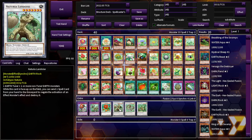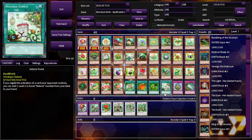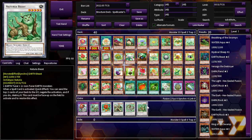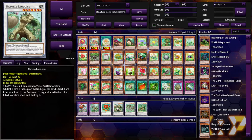Naturia Landois: when this card is face-up on the field, you can send one spell card from your hand to the graveyard to negate the activation of a monster's effect and destroy it. If this said 'monster' for the cost instead of spell card, it would literally be an infinite loop. So Naturia Barkion negates traps, and Landois negates spells — but it's so hard to get both out together. That sucks so bad. Grow up, Konami — give us a retrain.